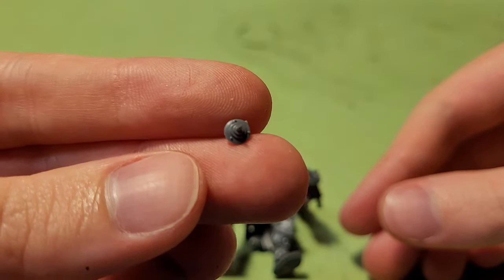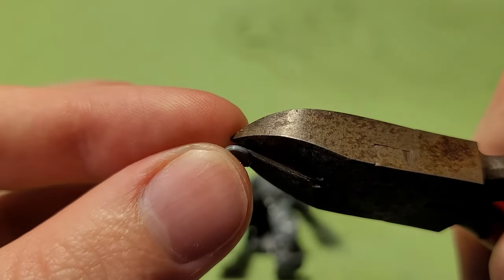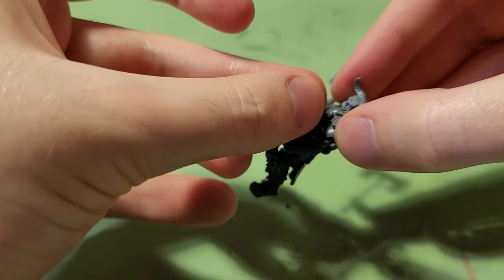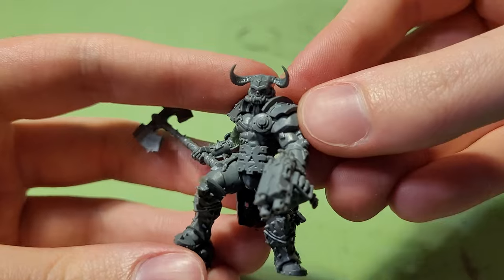The final feature to add was the little glowing armor plate over the Marauder's heart. I used a rondel from the Skullcrushers kit and just cut the spike off and filed it down.